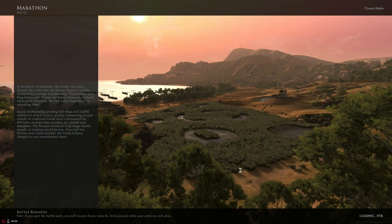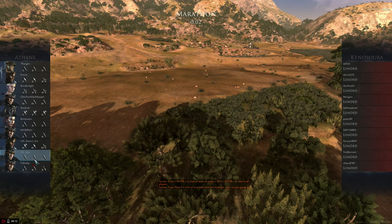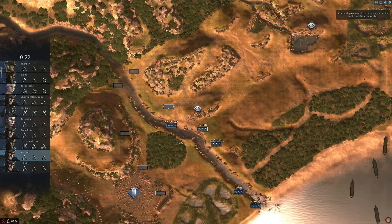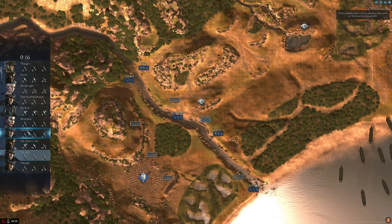Ladies and gentlemen, we're about to play our first game of this new alpha 10. I am playing Germanicus tier 2 swords. As support we have some archers, not that much cav, only a little bit of archers. We are heavy infantry though — lots and lots of swords — so we will have to push hard depending on what the enemy has.